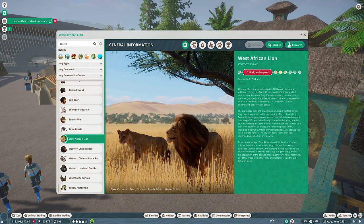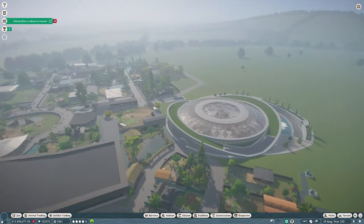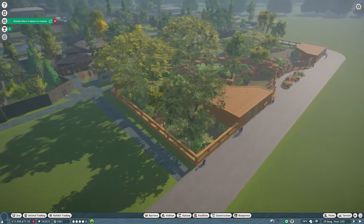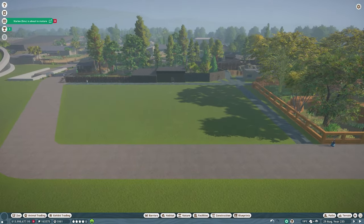Next habitat animal is the West African Lion. We've been waiting a really long time to put the lions in. Since this is the final few animals going in space-wise, I've dedicated this little space up at the top for the final remaining animals to fit in here. I think they'll fit in nicely with the hyenas we put in last week.